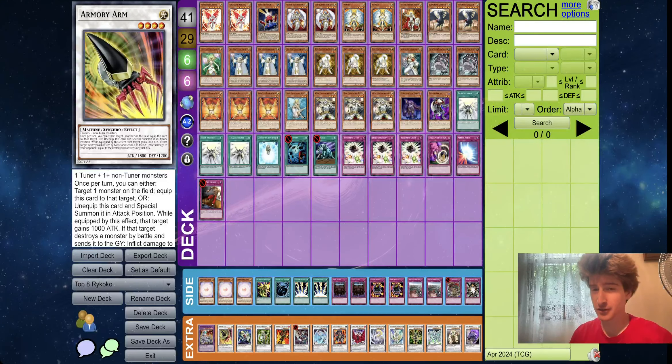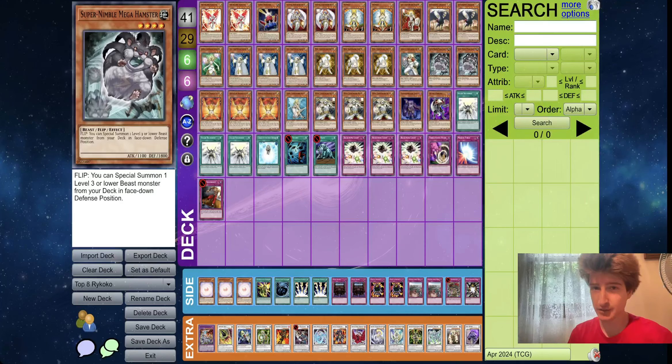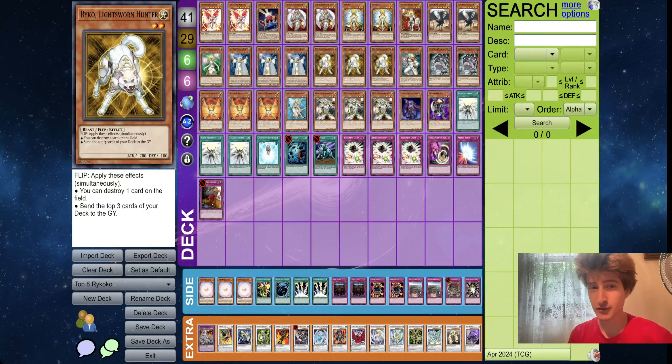Next up we have Rycoco — another very good player making top 8 here, this time playing Christia Sworn. I don't know if I've seen Rycoco play Christia Sworn before. His build is on double Hamster, double Christia, and double Celestia, so going with a lot of two-offs on these ratios.